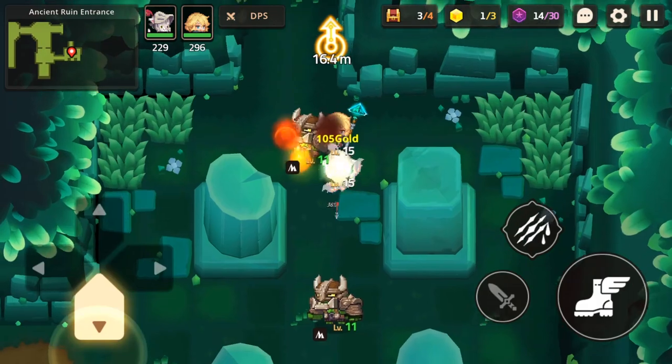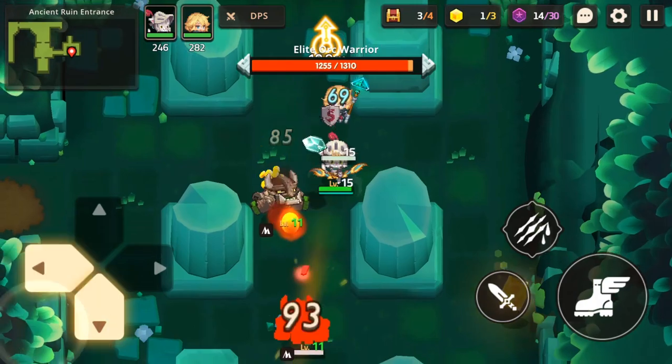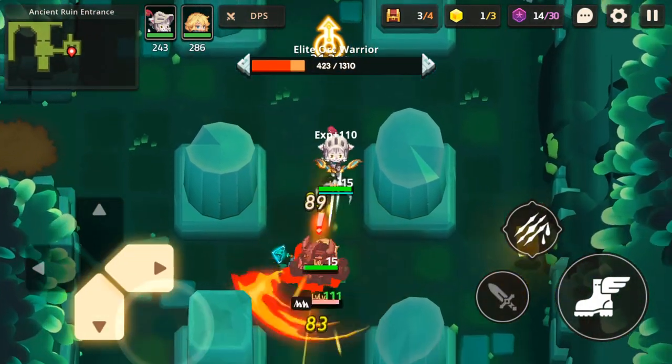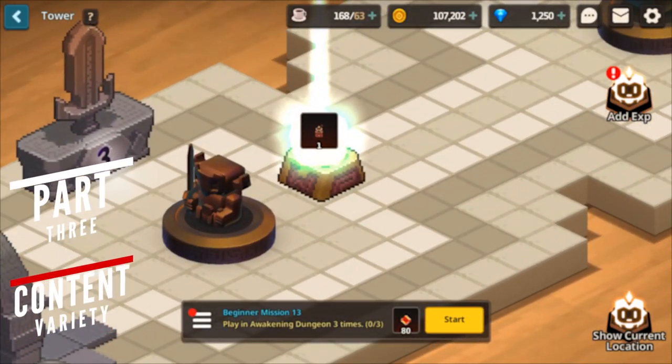There are also things called chain skills that have specific triggers but provide powerful buffs and attacks. Finding the best party to utilize these skills will be an exciting part of the gameplay. Besides the story missions and collecting heroes, there are also other activities you can do in the game.